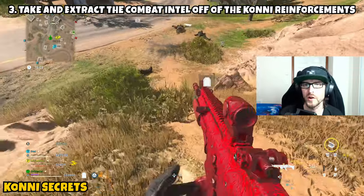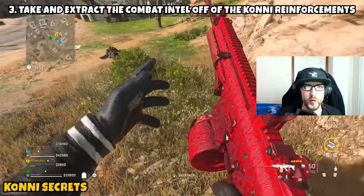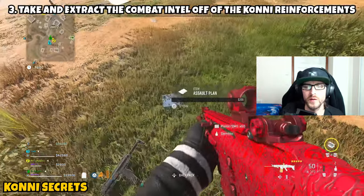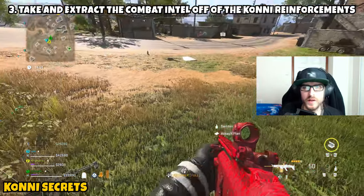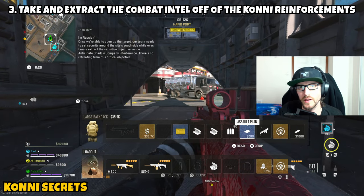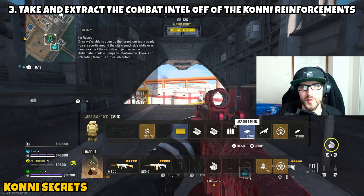There will be about 4 or 5 of them — eliminate each and every one. Once you eliminate all the Kony, go over to one of their dead bodies where you'll be able to get access to the assault plans. Once you have those in your possession, the only thing left is to exfil safely. Head over to your nearest exfil or hit up a rescue hostage contract. Exfil safely with the assault plans and part 3 and this mission will be complete.